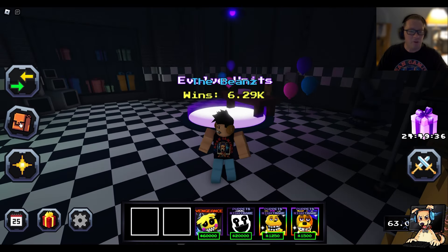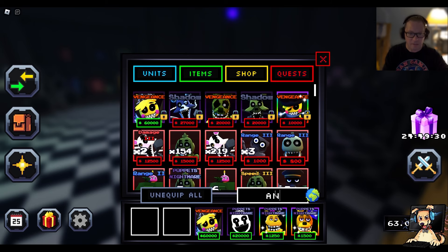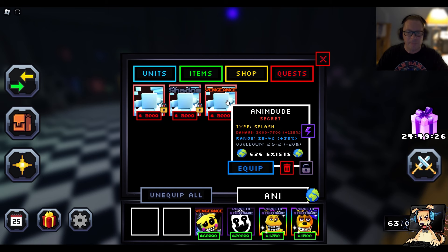I don't even know what the Shiny Endo Zero Two turned into. But I know that Scott turned into the Vengeance Anim Dude right there. Splash damage. And with Vengeance on it, 125. Let's go.